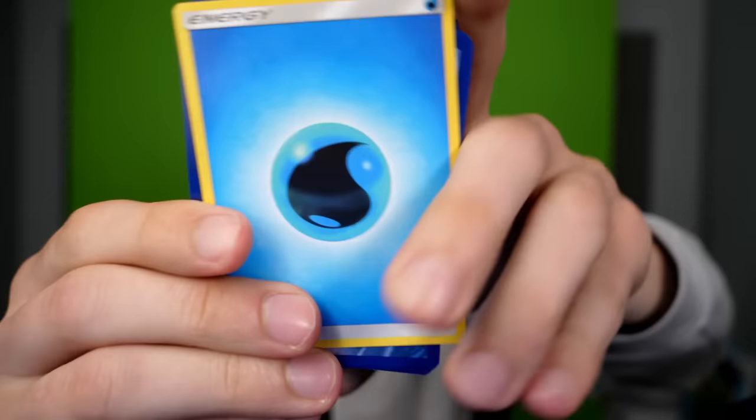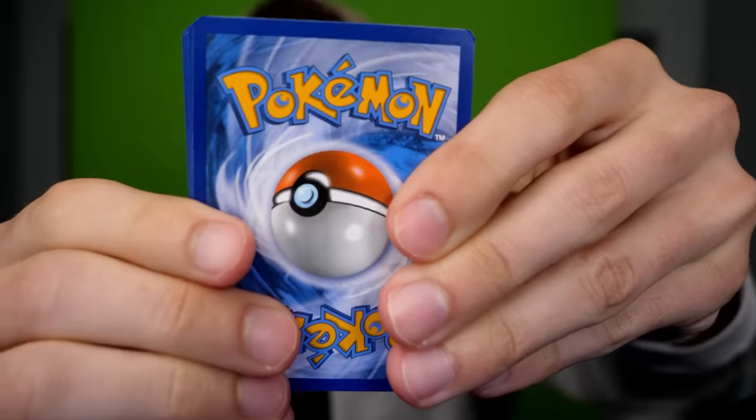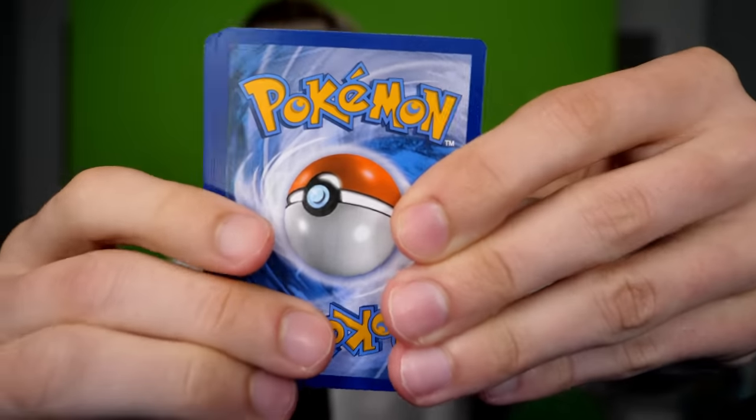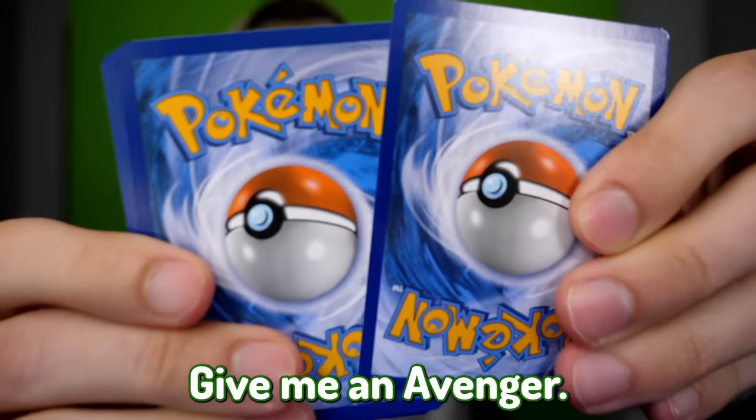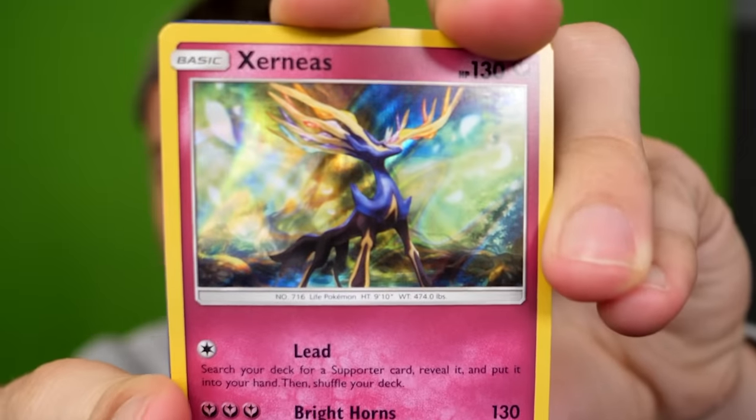Oh no, dude — you got to be joking me, we got another flipping energy card. I don't want this, I don't need this in my life. This is going to be a good card, this is going to be an amazing card — give me an Avenger. It's not an Avenger. However, this is a Xerneas — this is our first legendary Pokémon. Let's go see if I can find it.